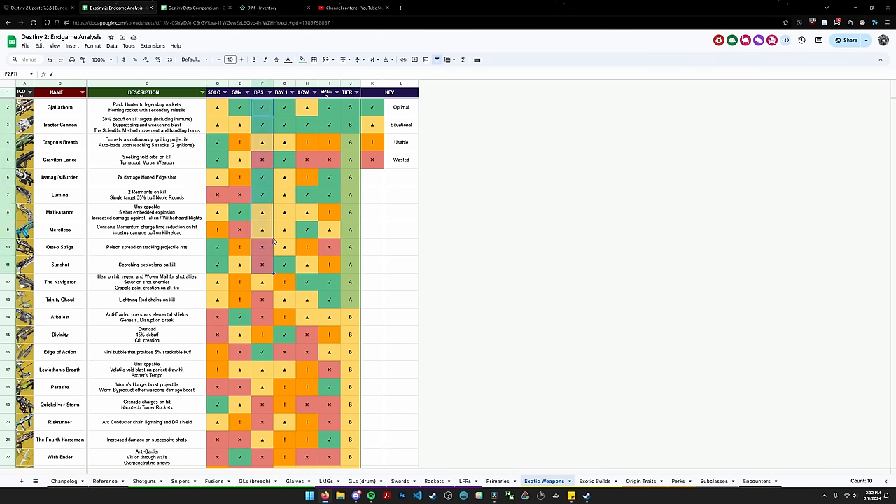We have Day Ones — whether surviving or doing damage. We have Low Mans: trios, duos, solos. And finally, we have Speedruns. I want to make a distinction here: some of you say that in solo speedruns you use Lumina for Lumina grappling — I would put that more into the speedrun category rather than the solo category. The solo category is more for the average player doing solo challenges, if that makes sense.